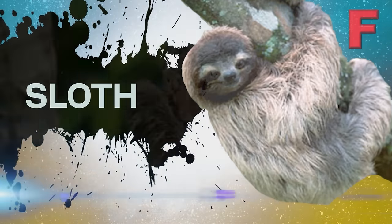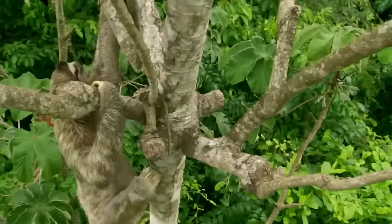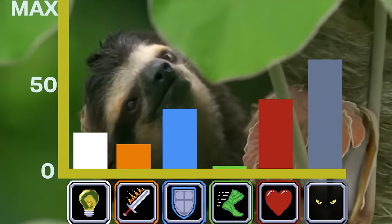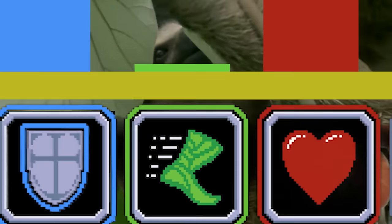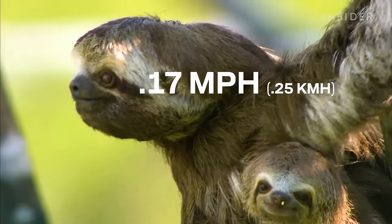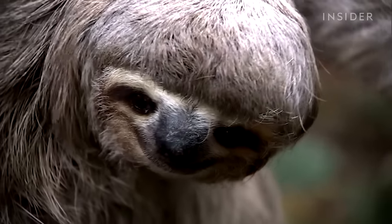Now for our last member of the F tier, we have the Sloth, which many consider the worst mammal build in the entire game. Specced into traits that make it more like a plant than a playable character. Other than stealth, their stats are all pretty low, but one stat in particular is near non-existent — their speed. Caused by their low XP food sources, making the Sloth the slowest playable animal build. And even while Sloth players are great climbers, with top speeds of about 0.17 miles per hour, they can't rely much on being able to get away if detected by predators.